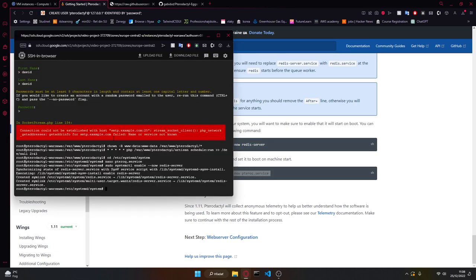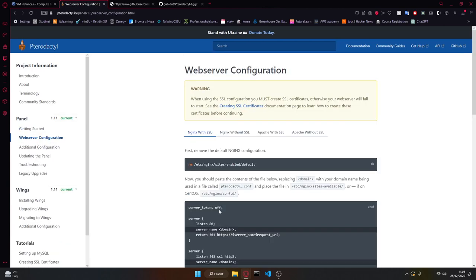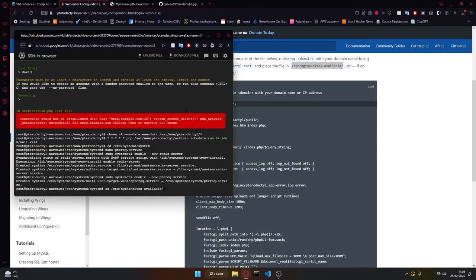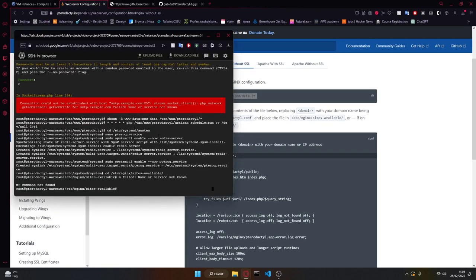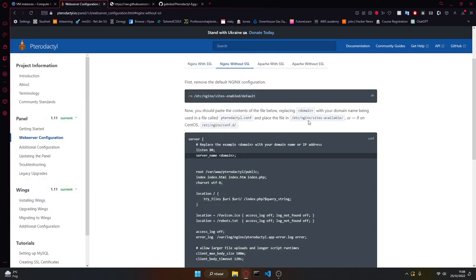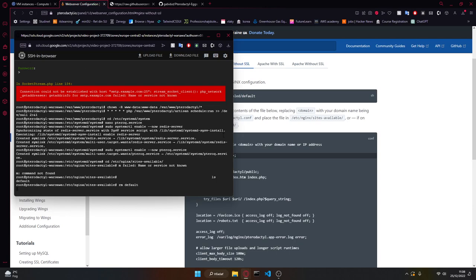Then you want to enable this and set it up on boot. Now we've basically set up the panel. Now we just want to enable the connection to the panel, and I'm doing it without SSL. So I'm going to cd into this and nano — actually I'm going to remove the default that is there, though in my case it's not really required. But I'll go ahead and remove default.